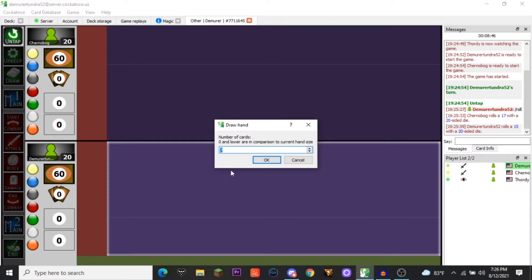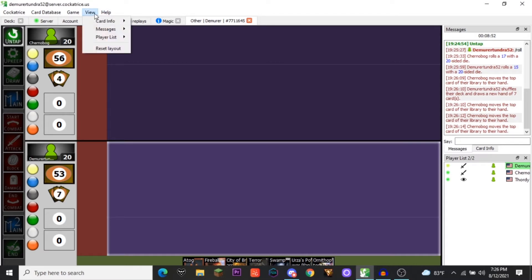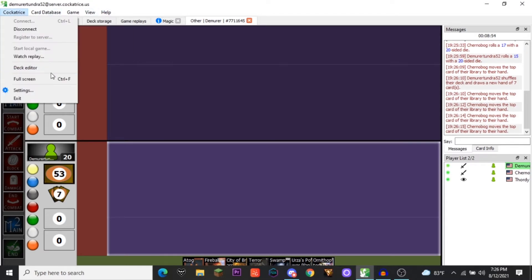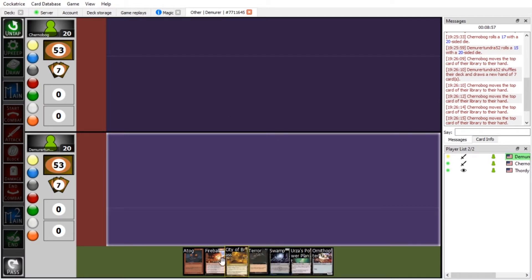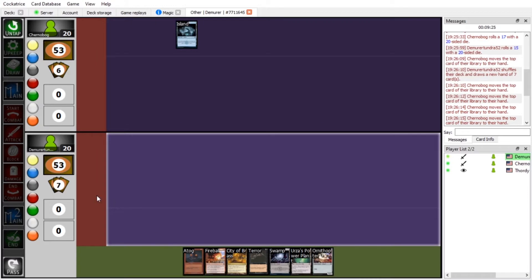Draw seven, baby. I just realized I haven't full screened — give me a second. I can see all your cards! I like that opening hand. I'm a happy boy. I don't know what any of these are, I'm keeping. I'm keeping as well. I'm going to open with an Island and pass. I'll draw. We'll start with a City of Brass into an Ornithopter — your turn.